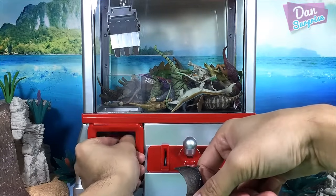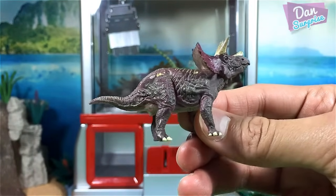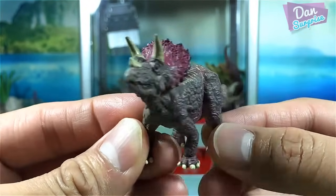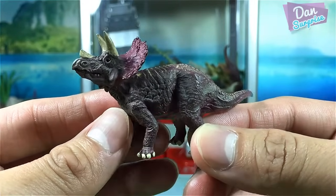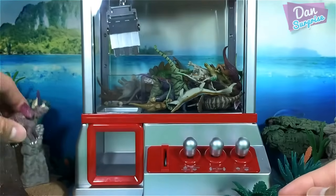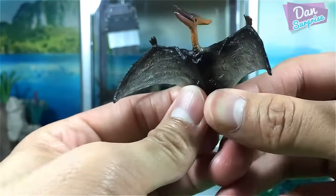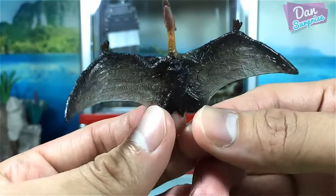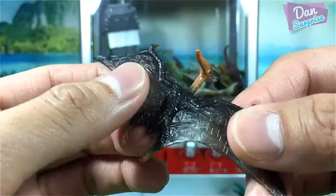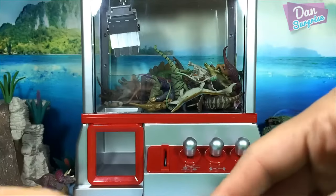The triceratops is actually stuck here, so let's have a look at what we've got. The first one is a triceratops from Kyoto - a really cool herbivorous dinosaur, also known as the three-horned face. And this pteranodon is superb - take a look at the wings, they're actually translucent. It's from Collectae - a prehistoric flying reptile and a really cool figurine.